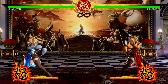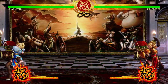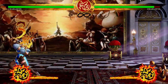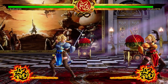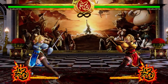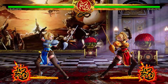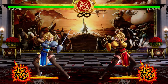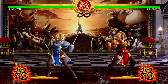Charlotte's biggest strength is winning the poke war on the ground. She has a projectile — the heavy version goes full screen and you can hold it, so if someone jumps early you can release it and they'll fly right into it. She also has uppercuts to stop jumps. To complement all that ground control, she has one of the best jumps in the game — very low to the ground, not floaty, and her jump heavy is a fantastic cross-up.